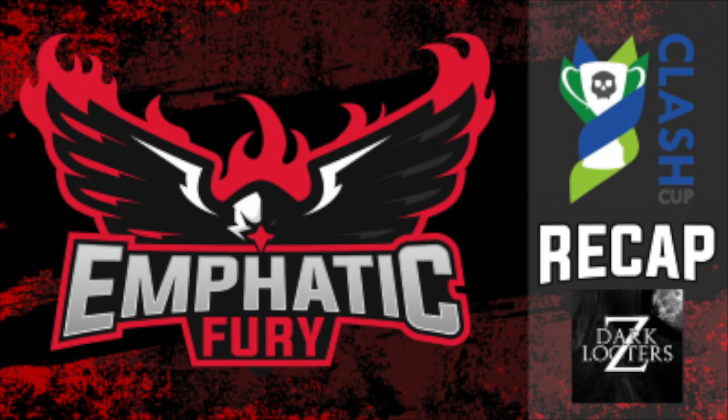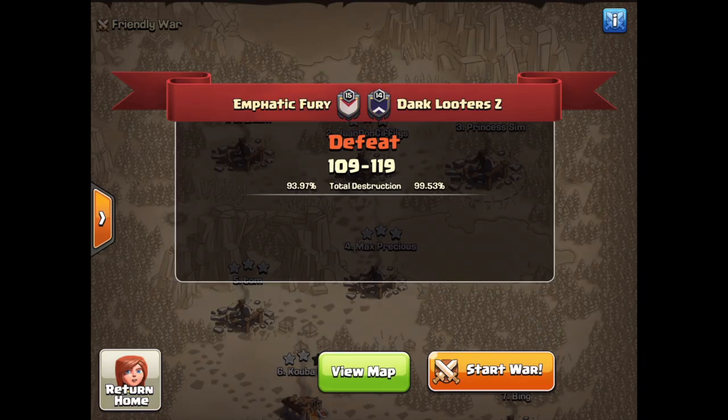Thank you so much for joining me on this recap of our week 5 Clash Cup League War against Dark Looter Z. Unfortunately this was not one of our best performances. We struggled up top quite a lot. However, our town hall 9s and 10s did do very well. There is a reason that Dark Looter Z is the only undefeated clan in CCL — they had an awesome performance clearing all but one of our bases, and great base building that we struggled on. But we're not discouraged. This has motivated us to work harder and get better. So let's get to these attacks.